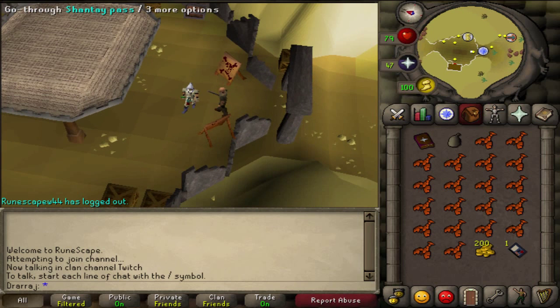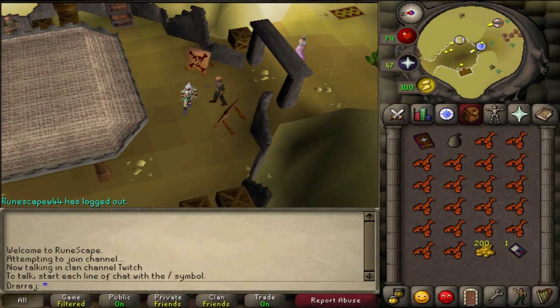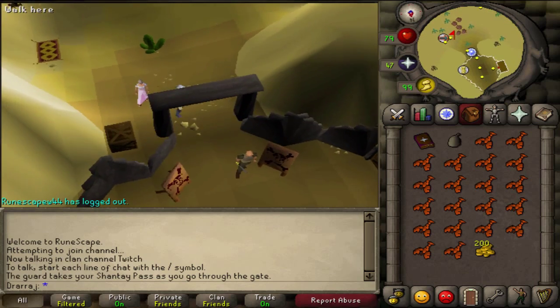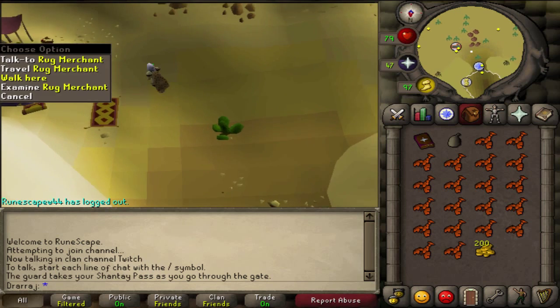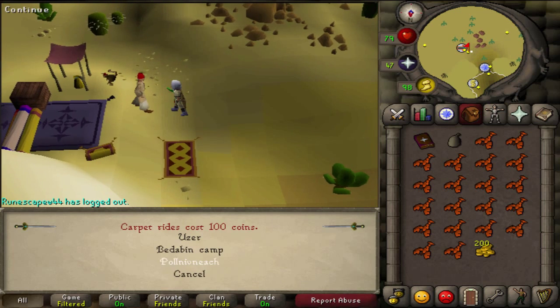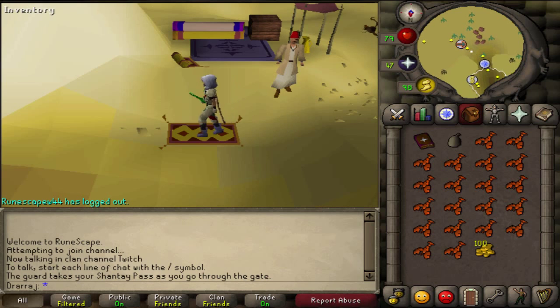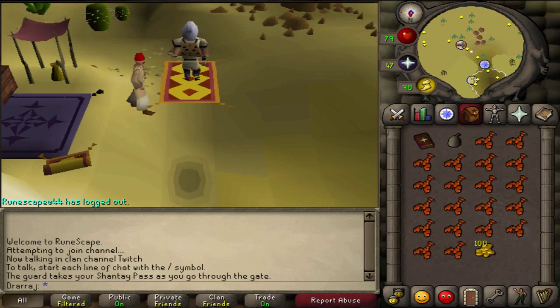Questing does pay off. First of all, how to get there — you need to come down here and have 200 coins for Magic Carpet Rides and Shantay Pass. Just go through here; you'll want to go to Pollnivneach — again one of those crazy desert words that I don't know how to say.